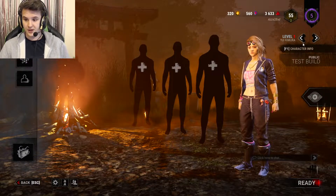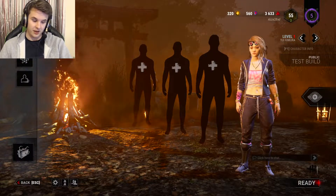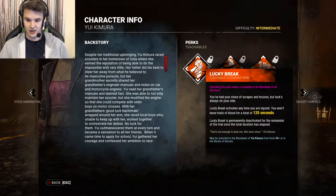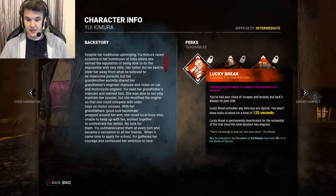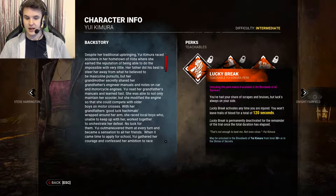So here she is — Yui Kimura. Let's look at her perks. I'm hoping there's something good in here because the meta needs to change in this game. Our first perk is Lucky Break: anytime you are injured you won't leave blood trails for a total of 120 seconds, but Lucky Break is permanently deactivated for the remainder of the trial once that duration has elapsed. So you can only use it once — this could be good with Iron Will, but we'll see.